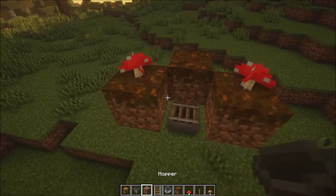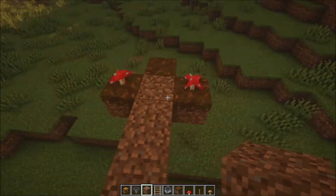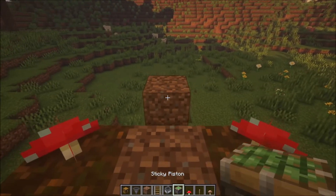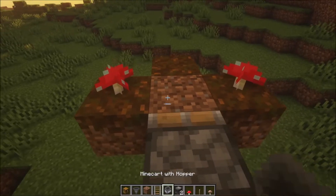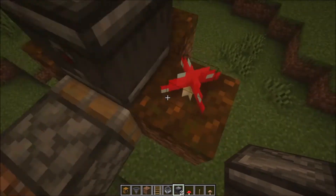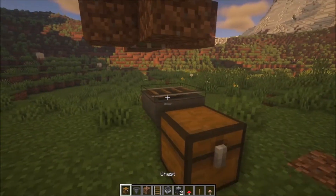Then you can get your mushrooms and place them in place as well. Add three more blocks in the middle — one, two, three — then you can get rid of this one. Get your sticky piston and place it facing towards this block, then you need an observer facing this block like that. Then go on the side and get rid of this one.